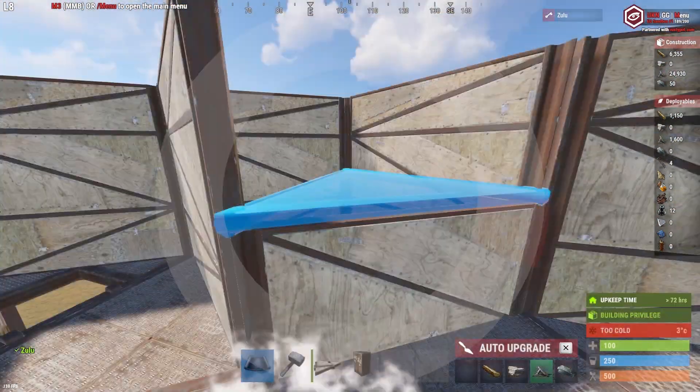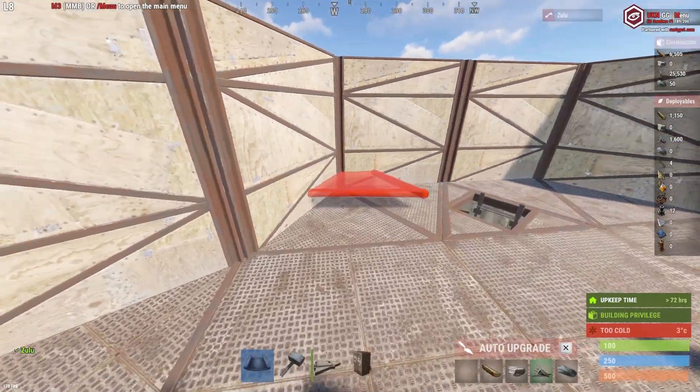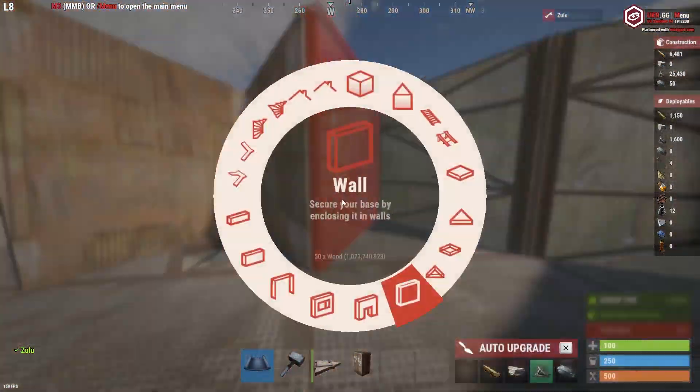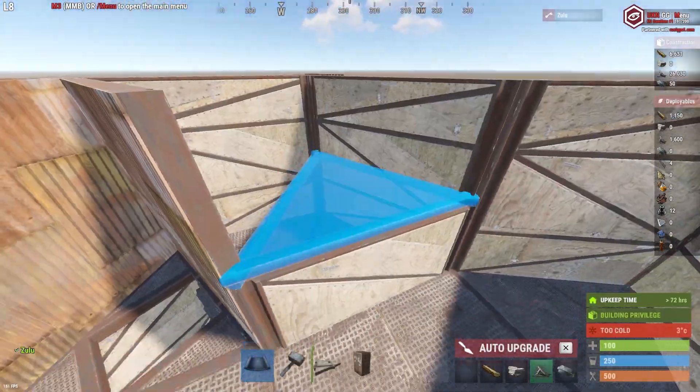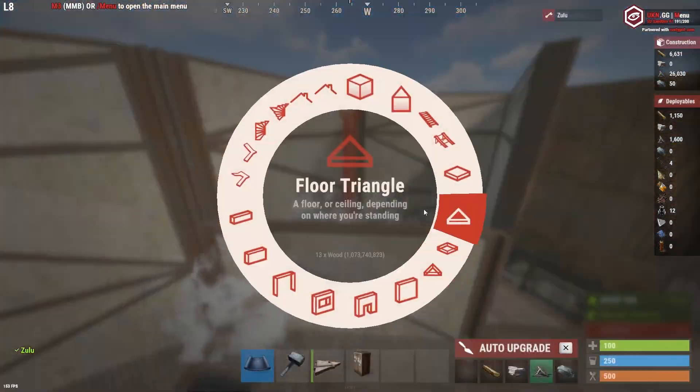Now start with your loot room and place a triangle hop-up with two triangles above it, then destroy the wall below. Do the same thing on the opposite side — wall there, wall there — and on each side of this is going to be two normal loot rooms. Make sure to destroy the half wall below. Do the same here.